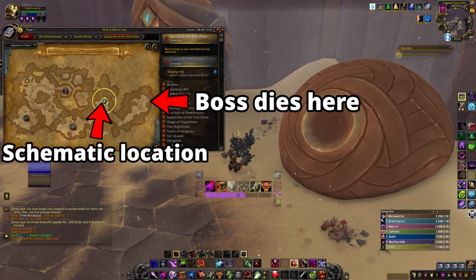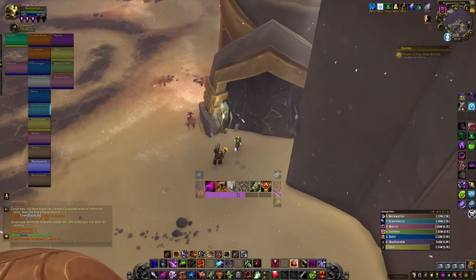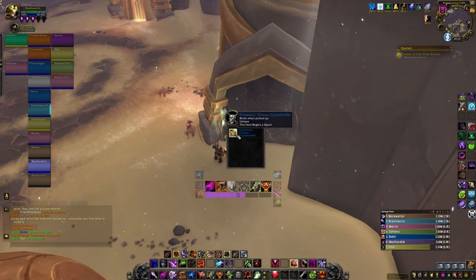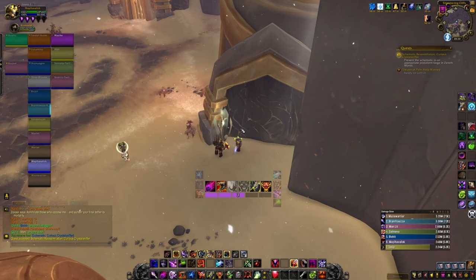The Curious Crystal Sniffer is one of the two schematics inside the Sepulcher raid. This one spawns for 10 minutes after defeating Halondrus. When you have defeated him, run back to the middle room and it will be sitting on the floor near one of the towers. This does seem to spawn in LFR, and everyone can loot it as long as you do so before it despawns.